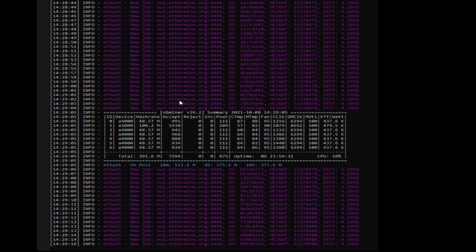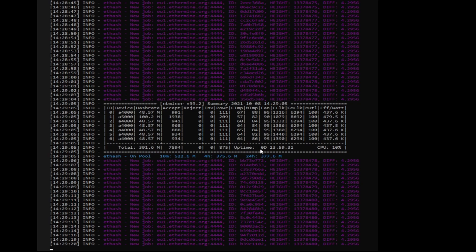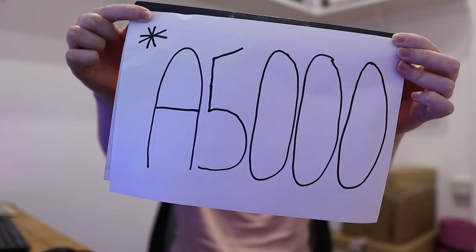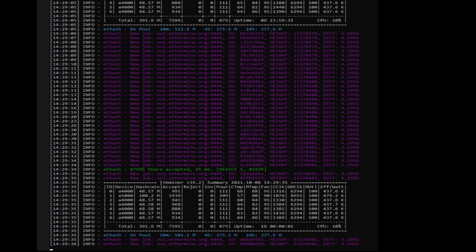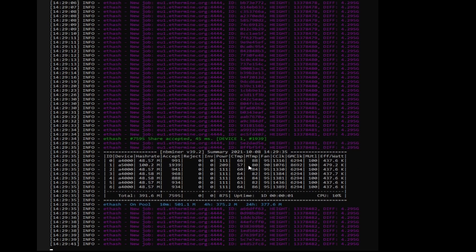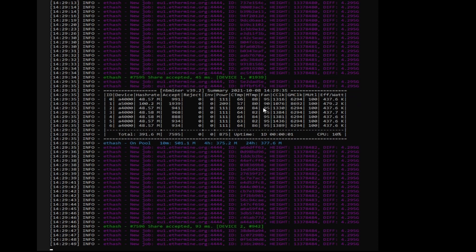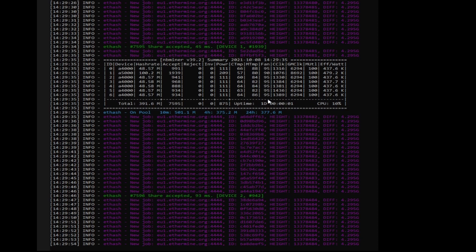I'm using MB Miner version 39.2, which has been running for nearly 24 hours. You can see we have an A5000 in the system and it's running 100 megahash at 209 watts, which is really pretty good. It handles the temperature very well — core clock is 57 degrees, memory temp is 80 degrees, and that's with a 90% fan, so it's doing a real good job of cooling that down.